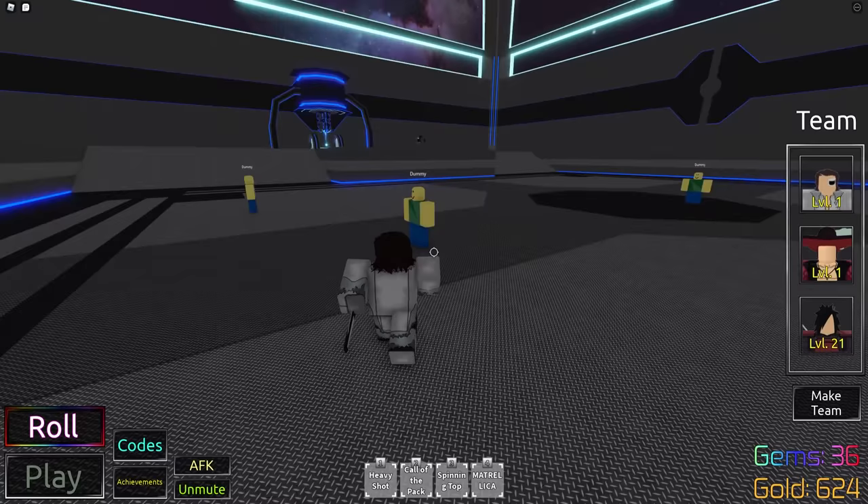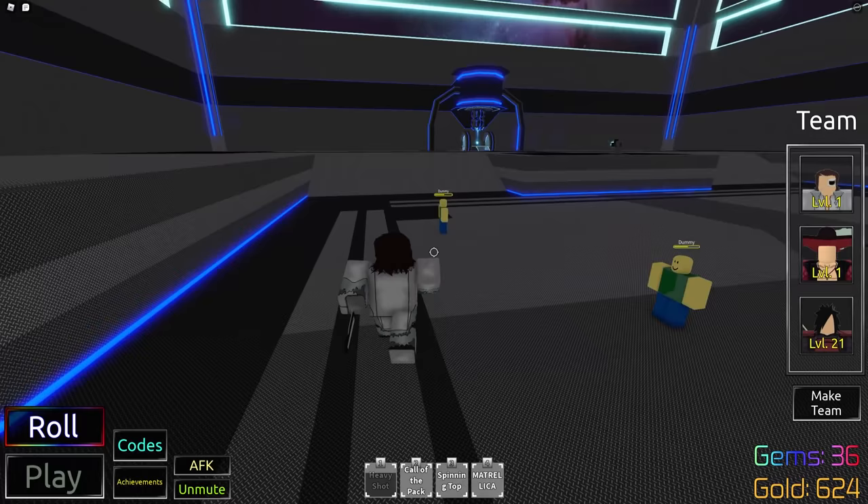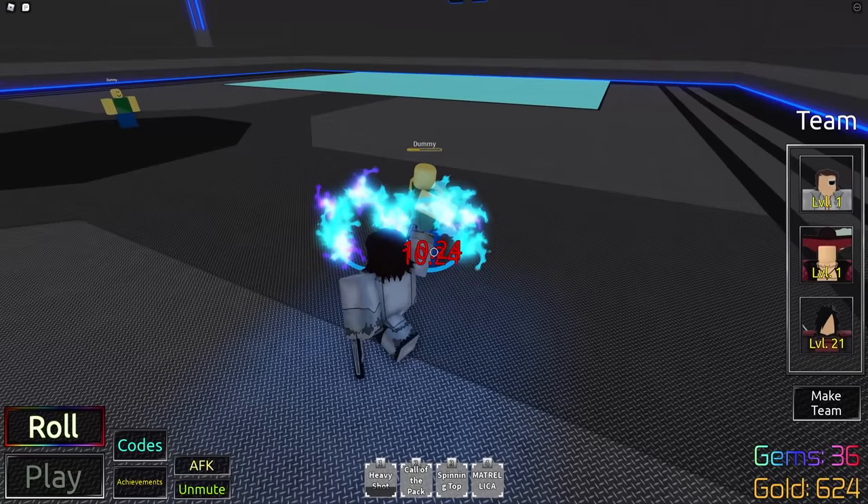The first move is Heavy Shot — this is basically just a zero. It's pretty big, deals around 50 damage. That's okay. The AOE is also okay. The cooldown is medium, so it's not really a big trouble.